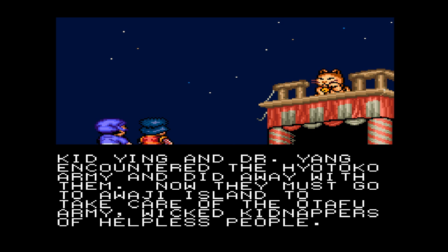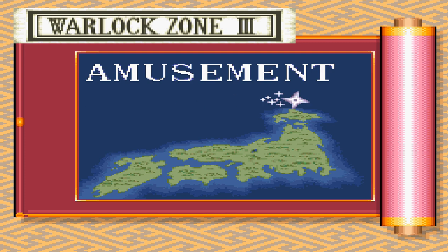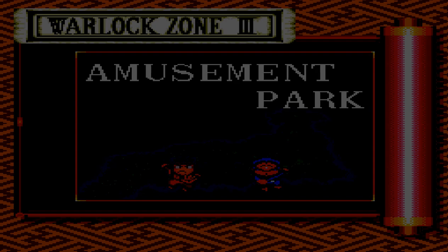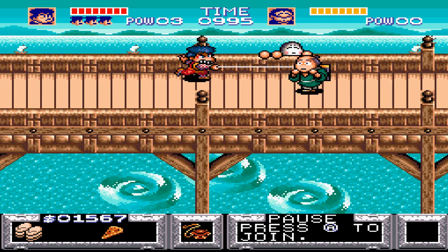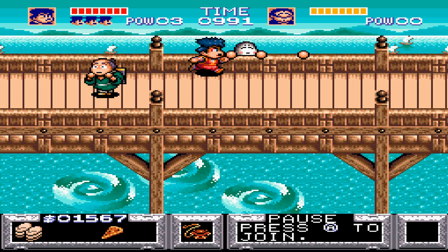Kid Ying and Dr. Yang encountered the Hayatoko army and did away with them. Now they must go to Awaji Island to take care of the Utafu army — wicked kidnappers of helpless people. Amusement park! Why the hell are we going to an amusement park? Shouldn't we be saving Princess Yuki? I guess maybe we just have to walk through it to get to Awaji Island.